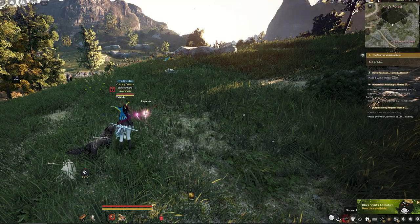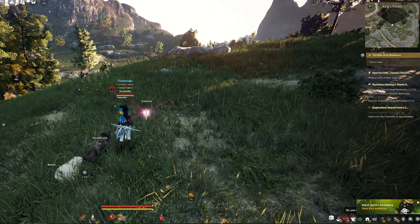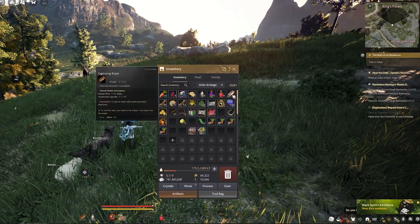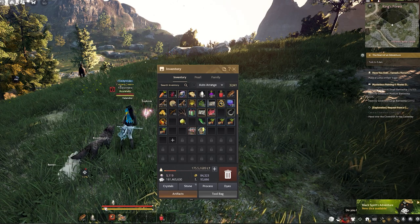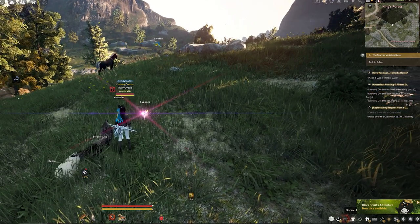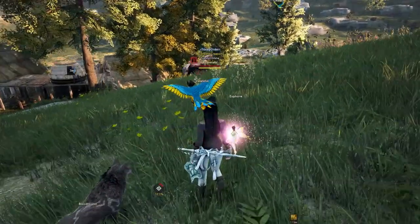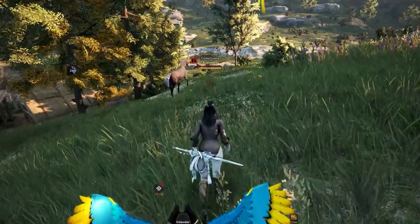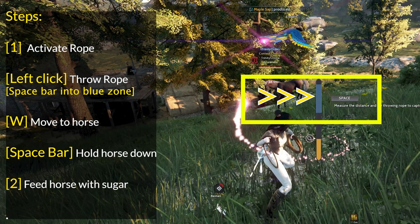Before you start to capture the horses, quick slot your items. Press I for your inventory window. Left click and hold the capturing rope and slot it to slot one. Then left click and hold the lump of raw sugar and slot it to slot two. This makes it easy to use both items when capturing. You may also want to apply a life skill food buff. Gradually approach the horse, but do not get too close or the horse will run away. Press number one to activate the capturing rope, then left click to throw the rope.